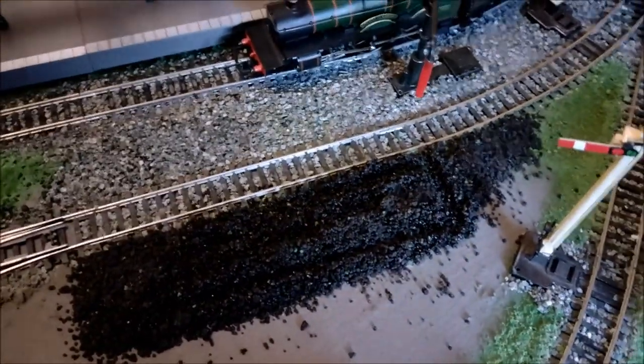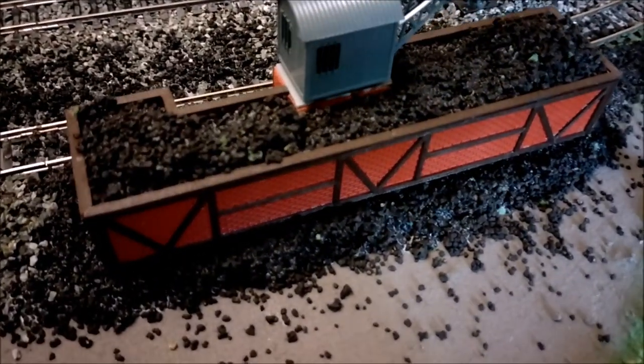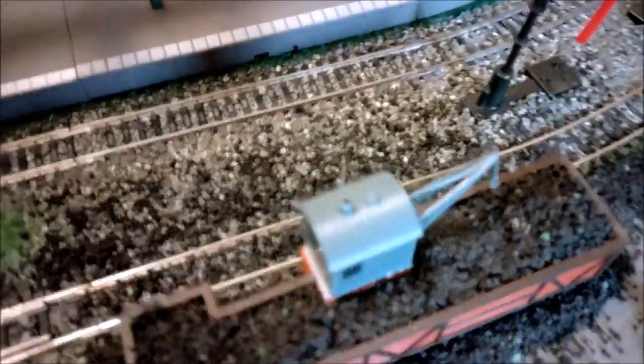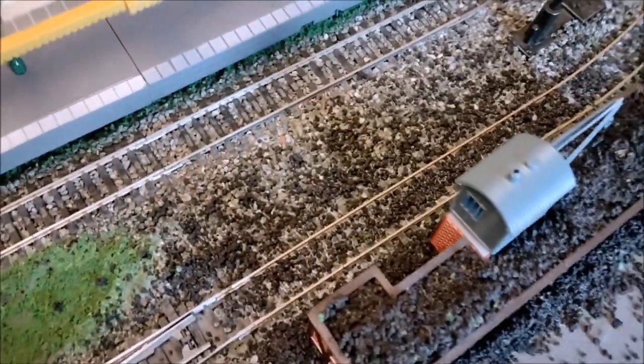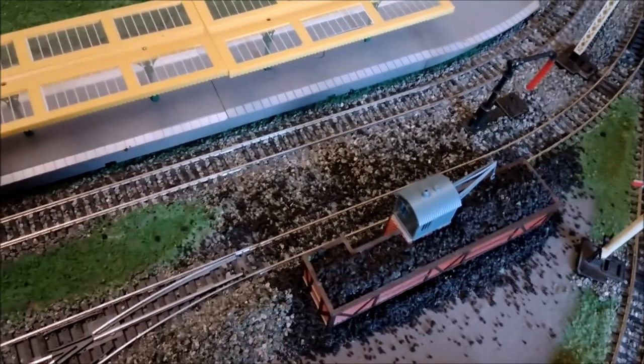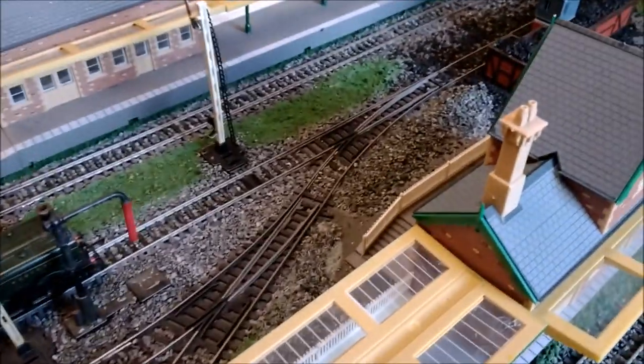I've also put some coal on the top of the coal stage, scattered some on the track and some on the ballast offset, so it looks okay. Pleased with that. Put some more ballast down the back there — a pile, a heap, whatever you want to call it — a little bit there, a little bit there as well, filling in gaps and using up the ballast to dress the stage.